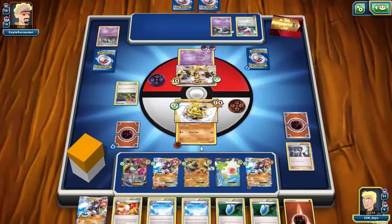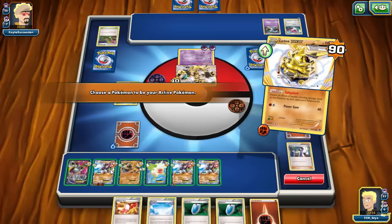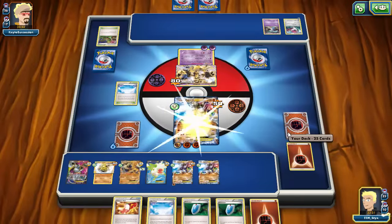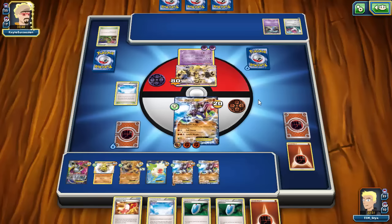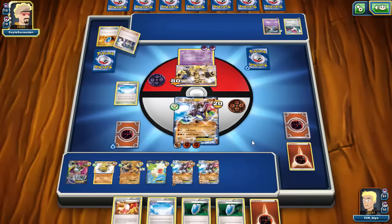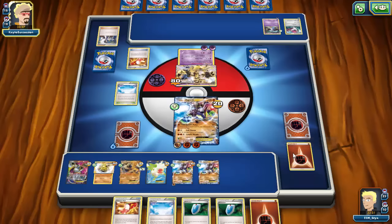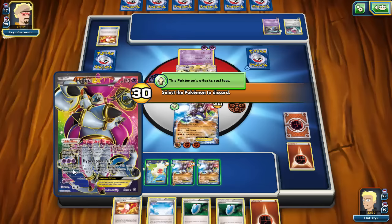I'm going to power up this Zygarde on the bench and go immediately for a Sycamore. I get another Skyfield, so I'll counter the Dimension Valley and play down another Zygarde, then retreat into Zygarde. I'm actually going to go for a Cell Storm first to heal 30 damage off my Zygarde. I'll have to go for Land's Wrath next turn, but that is completely fine. Hopefully my opponent doesn't have the energy to go for Silent Fear — he has a VS Seeker, so he will get the energy.